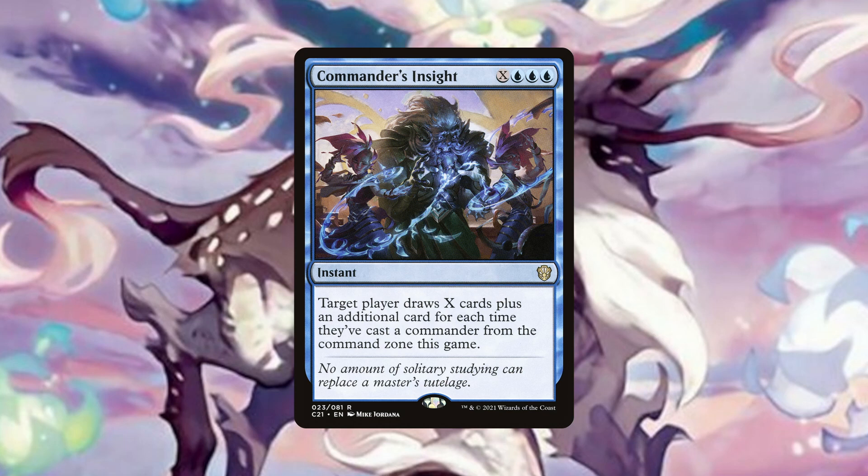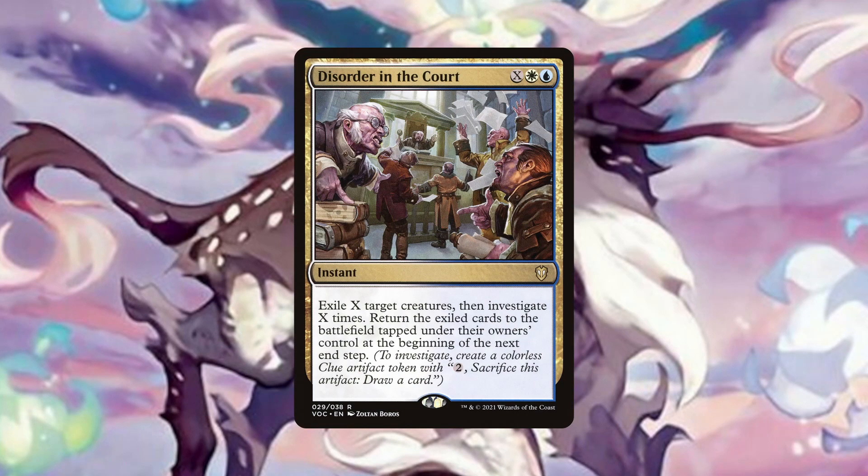Disorder in the Court exiles creatures and creates clue tokens based on how many were exiled, then returns those creatures at the beginning of the next end step. So this card serves multiple purposes. The clues provide card advantage when we need it, but the blinking can also serve to protect us if someone is swinging big or remove key creatures that may be part of a combo engine. We also run some powerful ETB effects in the deck, so it serves an important role there too.